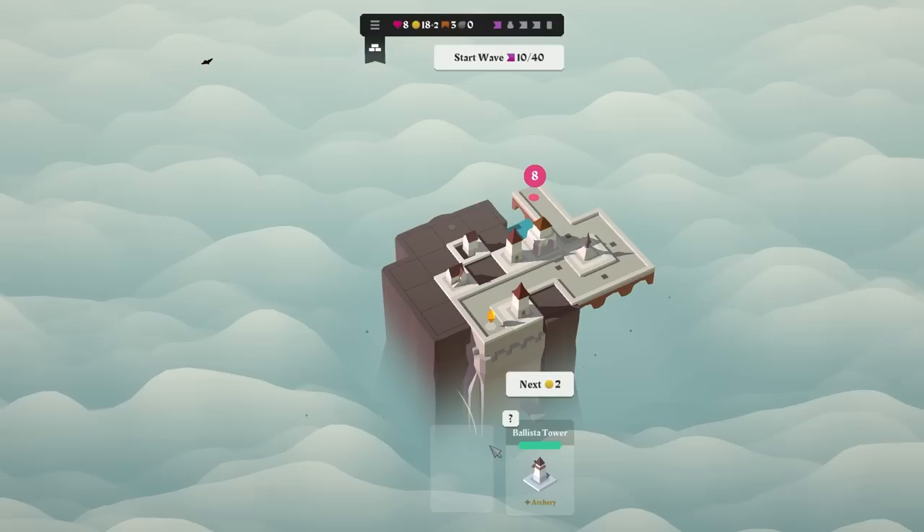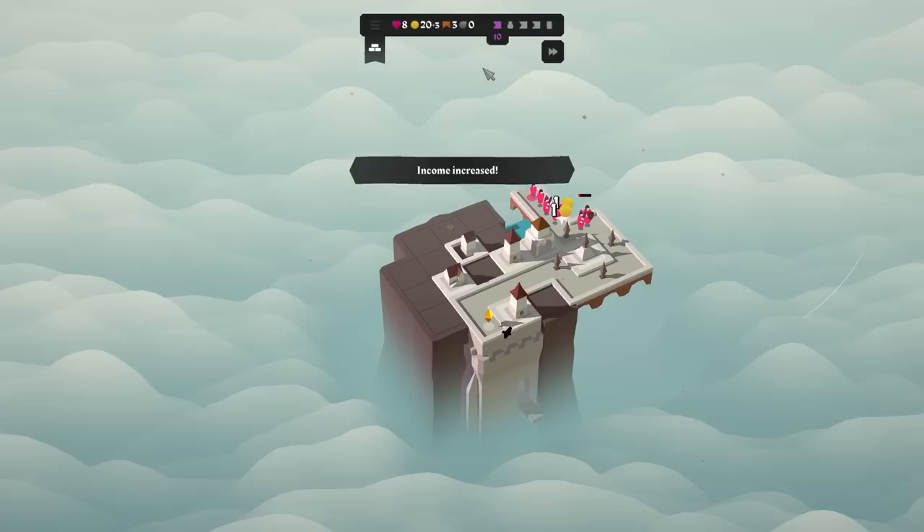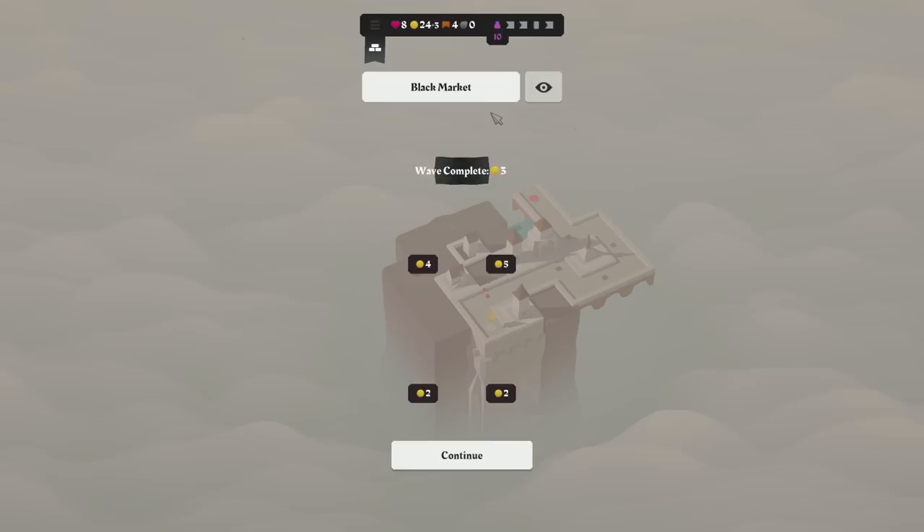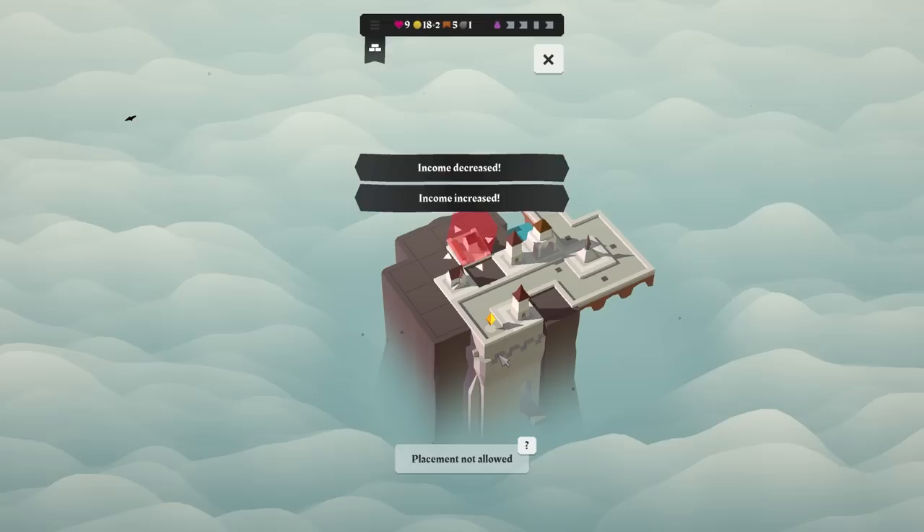What do you do? Volley of arrows targets all paths in the same row. Oh, that could be really interesting. Okay, we have a chunkus — oh, got him, just barely.